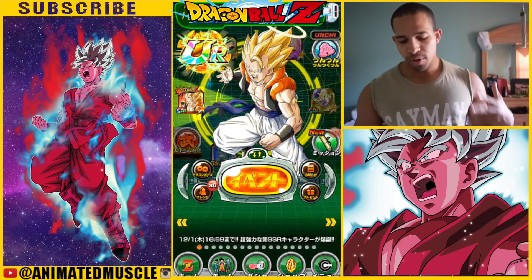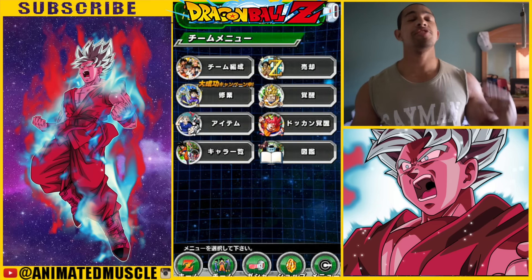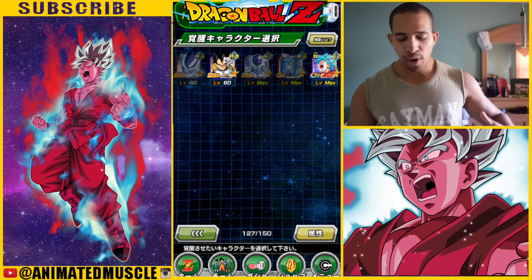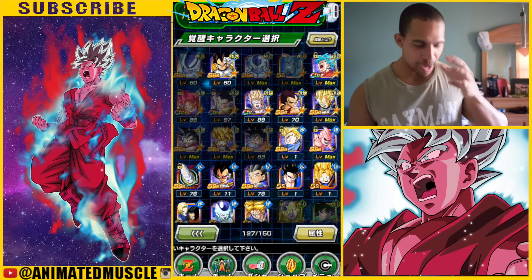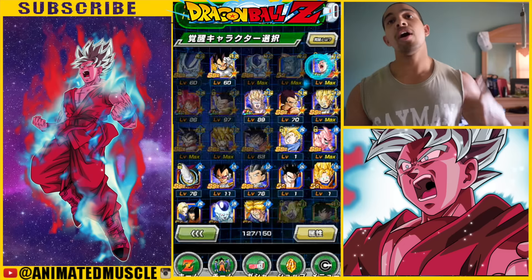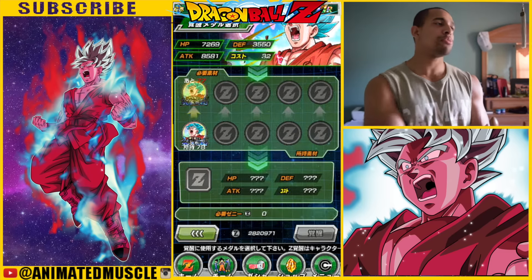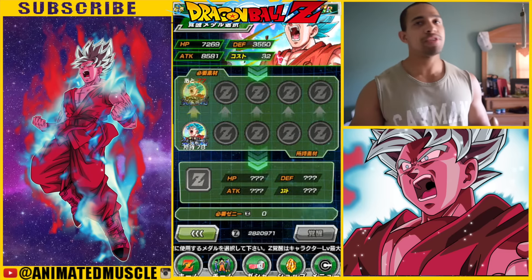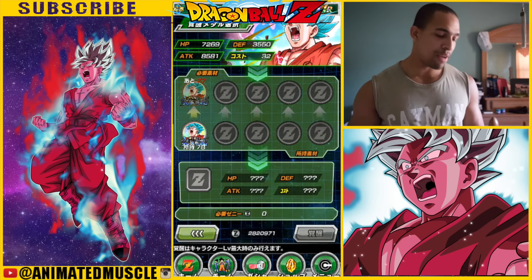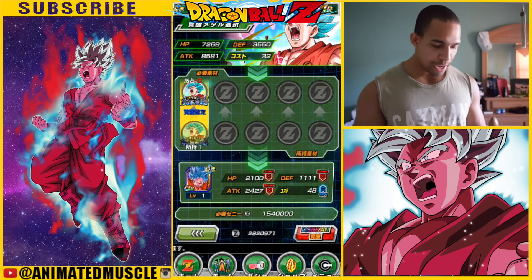What is going on guys, back with some more Dragon Ball Z Dokkan Battle gameplay. We're going to be doing an awakening today. As you guys saw previously, I pulled Super Saiyan Blue Kaioken x10 Goku — this beast. We actually got all the medals for him and the event was pretty easy because I have a tech team with Super Saiyan 3 Gotenks and units like Golden Frieza and Beerus.